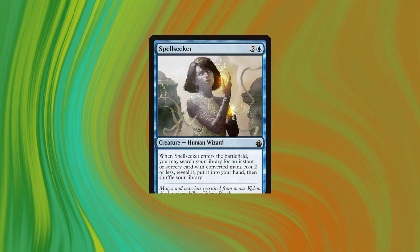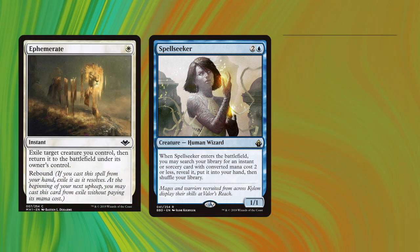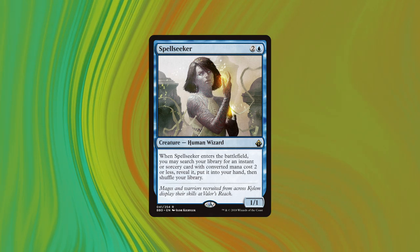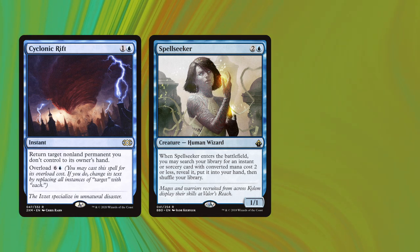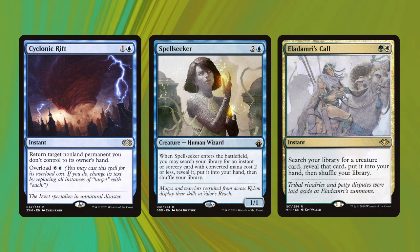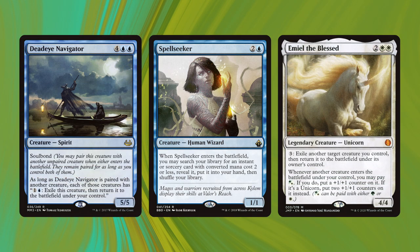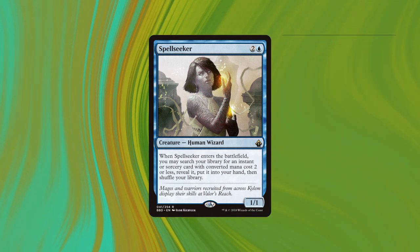The second most important card is Spellseeker because it allows us to pivot between lines, and also because we run Ephemerate and Final Fortune that allows us to cheat out wins at unexpected points in the game. Spellseeker also provides a lot of utility — if we're up against a stacks player, we can get Cyclonic Rift to blow them out and open up wins for us. Or we can get Elda Domri's Call, get our Final Fortune, get more interaction. We can use our creatures that flicker other creatures to open up a lot of utility, which is what makes the deck really fun, gives it a lot of nuance, and makes it incredibly resilient.